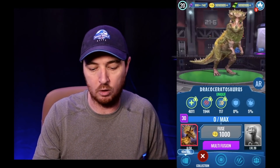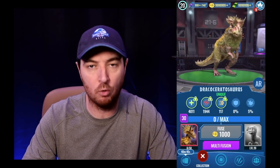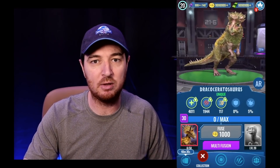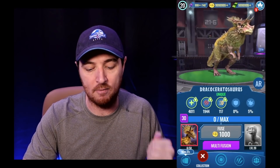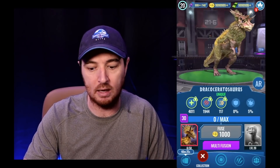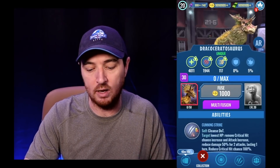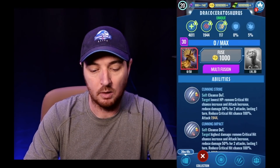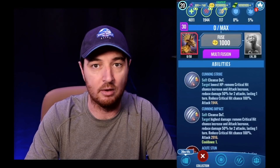The first creature we're going to look at is the newest unique: Dracoceratosaurus. This is a hybrid between Dracoceratops and Proceratosaurus. The one you're looking at here is level 30, so these numbers are significantly higher than what you probably see on yours. When maxed out it is a 4011 HP, 1944 attack, 117 speed creature with no armor and a 5% crit. Since it is a unique, both Proceratosaurus and Dracoceratops need to be level 20.